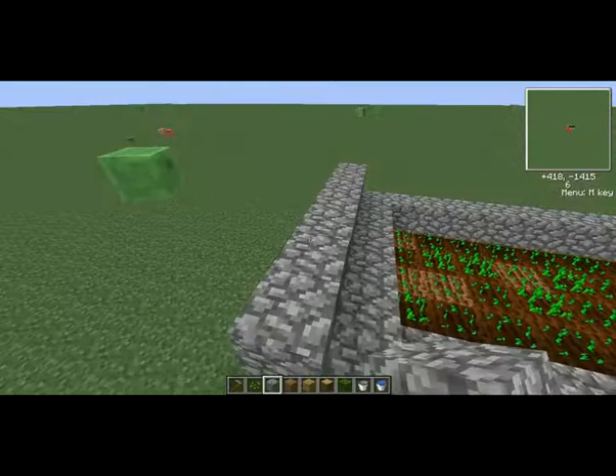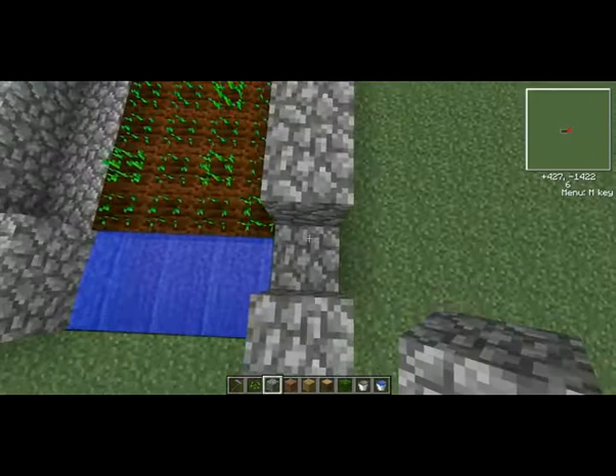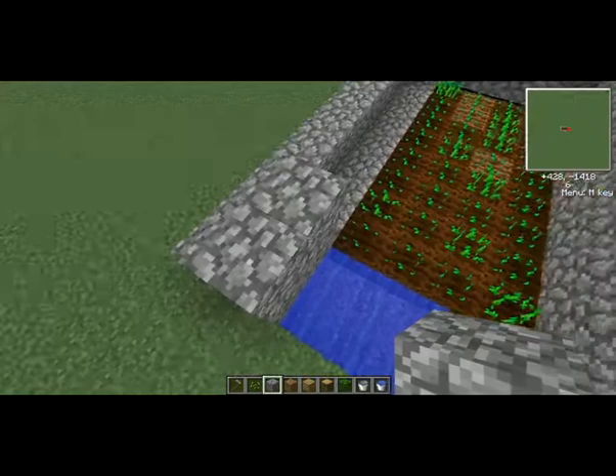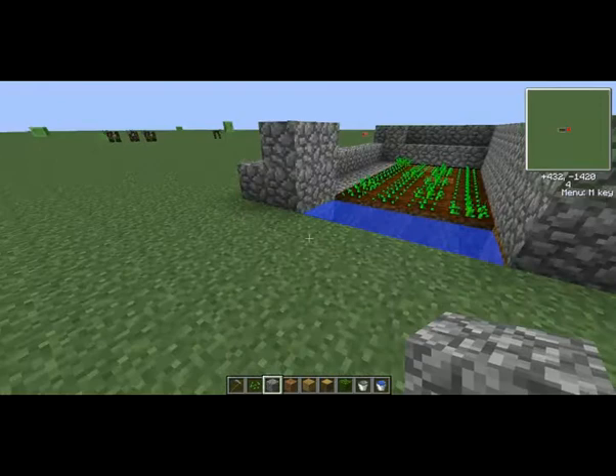On this side we're going to fill up another row and do the same down this side as well. So that's two tiers, and then you want to do it here also, and there. That's just for protecting water flow and stuff.